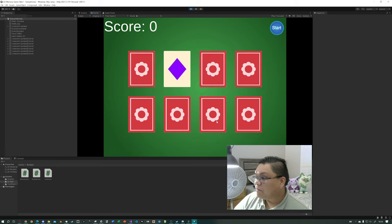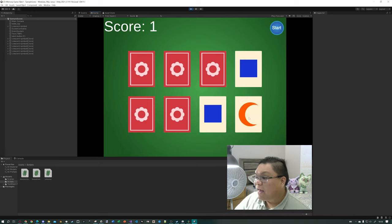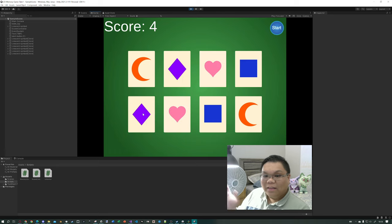I can now play the game. Clicking cards — none of them matched yet. This is a crescent — yes it was. Diamond, no. That was a heart, and there we go. Four points.